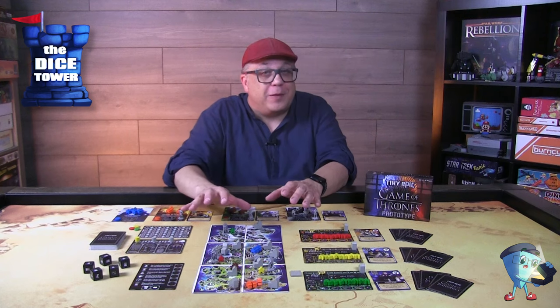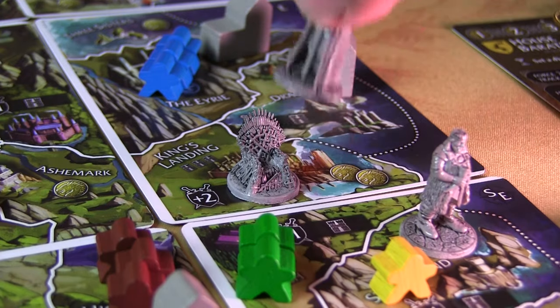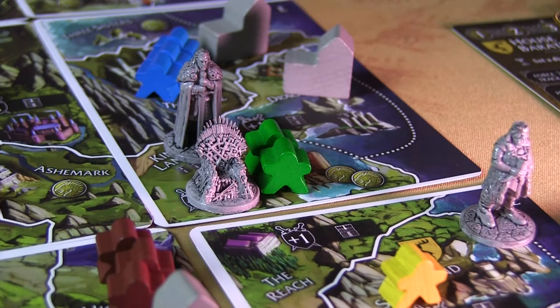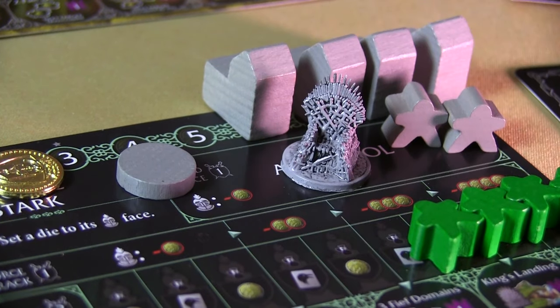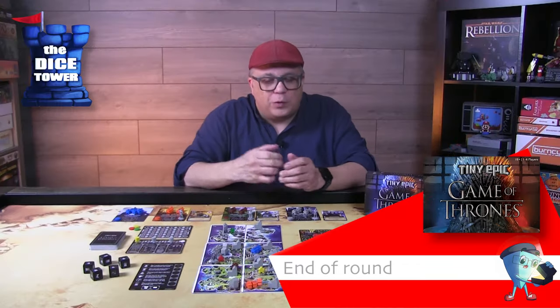Of all the domains on the board, King's Landing is the most coveted. To take it, you need at least three castles. If you do take it, you grab the Iron Throne and put it in your ally pool, giving you a wild plus one against all NPCs in the game. It also gives you a plus two when defending the area — so those are the main concepts around the game.